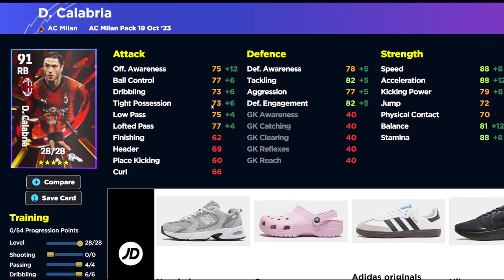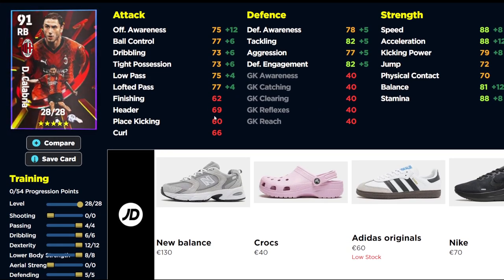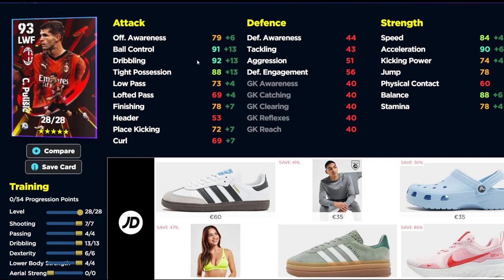We also have Calabria. He's pretty decent — kind of like the rest of the attacking-based right backs you get. He's very fast, similar to Davies from the Bayern Munich pack: 88 speed, 88 acceleration going to 90. Defensively he's quite sound as well, so not a bad investment.